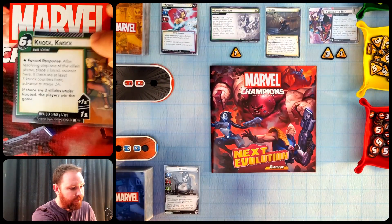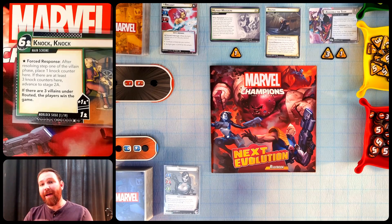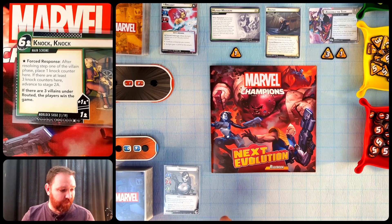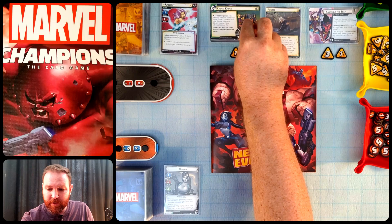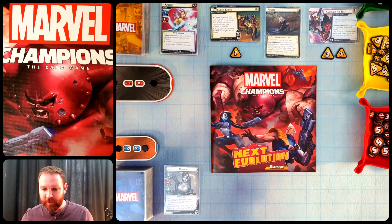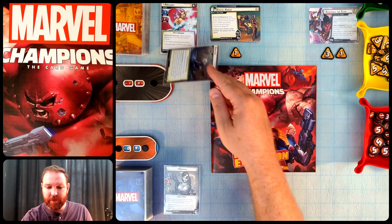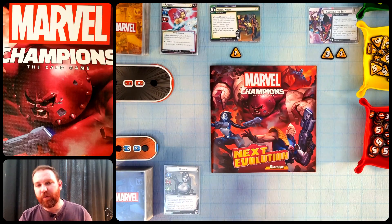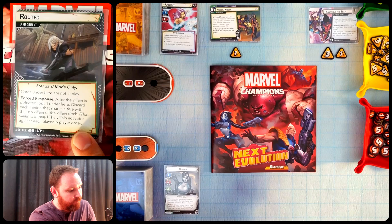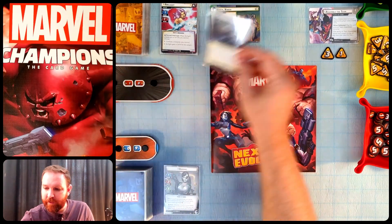Our main scheme is starting as Knock Knock, which says after resolving step one of the villain phase, place a knock counter here. If there are at least three, it advances. So at maximum we're getting through three villain phases before having to flip this over — we're trying to help the Morlocks escape the Marauders. There's also a Routed environment card: when we defeat a villain it goes under here, and when we have three defeated we win, but the next villain activates against you immediately.